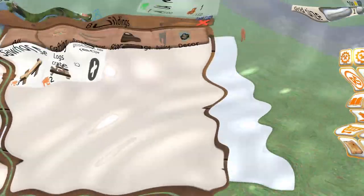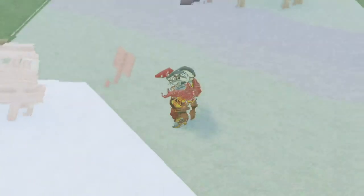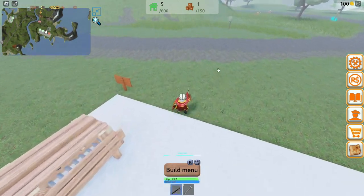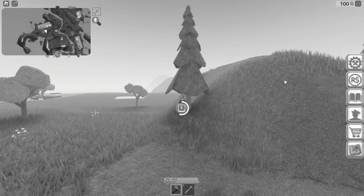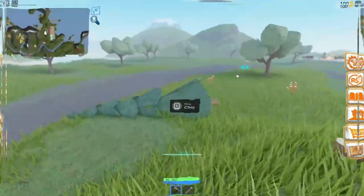We got a sawhorse and this will help us cut logs into pillars and then we can use them in our thing. So we need another six of those. Oh, where's that tree? It definitely despawned — curse you. It's not like I'm out of time or anything, could do with some help right now.